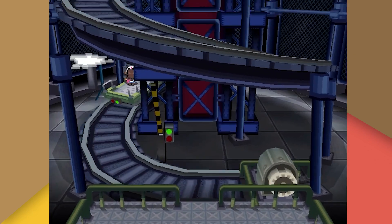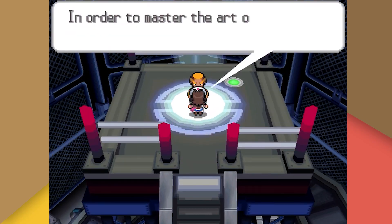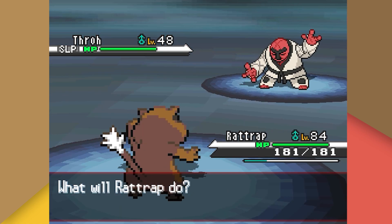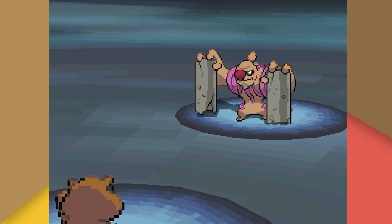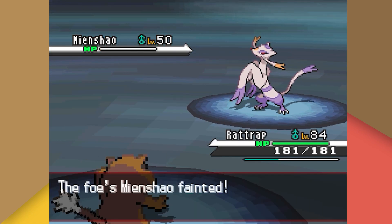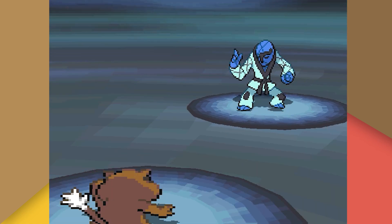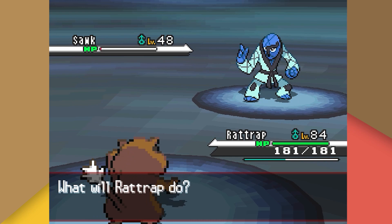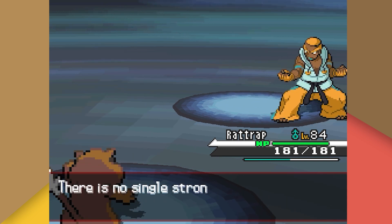Next we try Marshall, who I thought would be the most difficult. His Throh is put to sleep, then we use Workup and Return for a one-shot. His Conkeldurr falls to a single Return. Mienshao fails to outspeed us and falls to Return. His Sawk is put to sleep immediately so it can't use Sturdy. We beat it down with Return, proccing Sturdy — Marshall heals, we Return again, Marshall heals again, and finally on the third attempt we knock out Sawk.